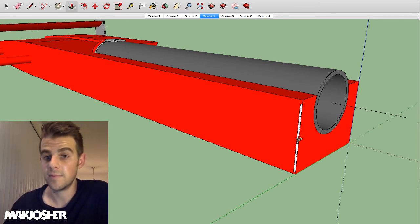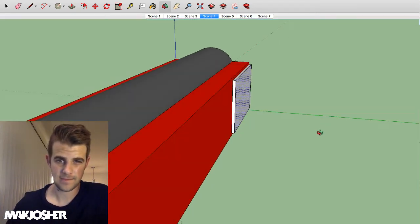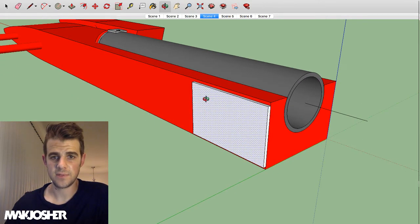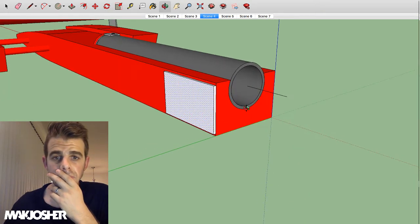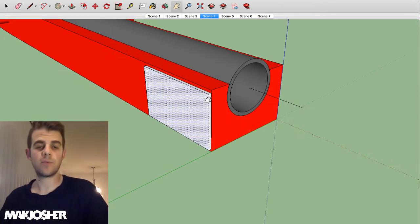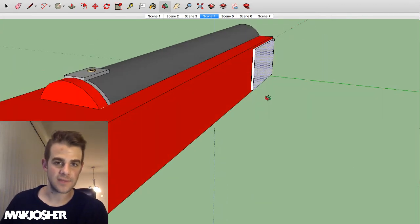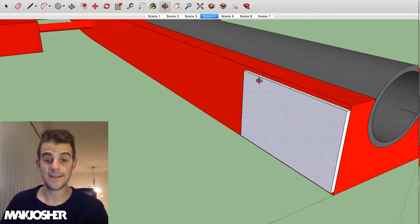I'm also thinking of actually fiberglassing the boat, because the balsa is a little bit flimsy. We didn't have issues with it — it actually stayed together last year, which surprised me — but I think it would be good to just solidify everything up. I'm thinking maybe just take some epoxy and fiberglass and go over the whole boat. It'd be an interesting experiment; I've never really played with fiberglass.